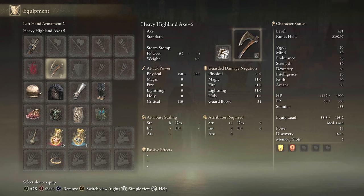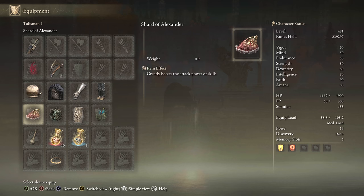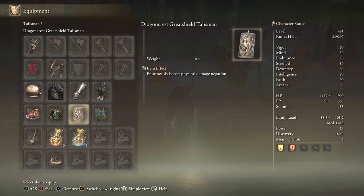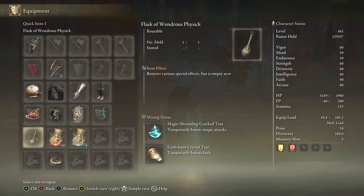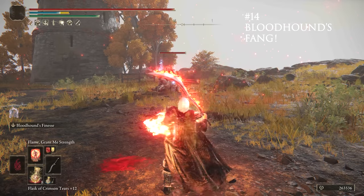For equipment, we have Star Scourge Greatsword plus 10, Hyland Axe for the passive, Raptor's Black Feathers for jump attacks, Shard of Alexander, Roar Medallion, Dragon Crest Great Shield Talisman, Magic Scorpion Charm, Magic Tier, and Faith Tier for buffs. For the 150 stats, you're going to go low in intelligence and high in strength — 60 strength, 20 intelligence — and you'll get really good damage.